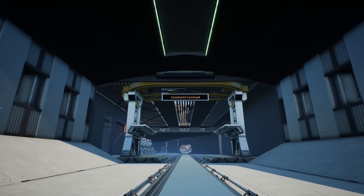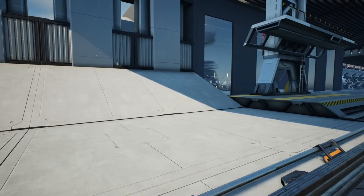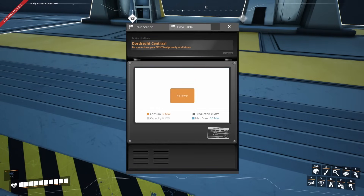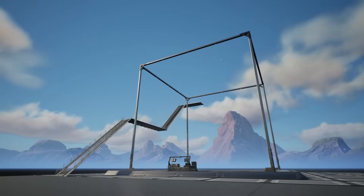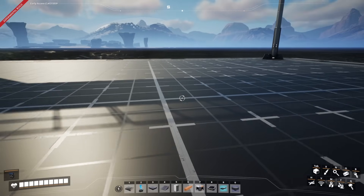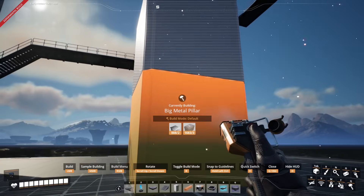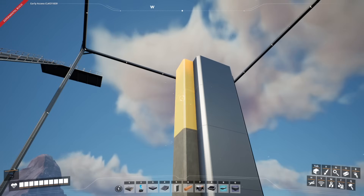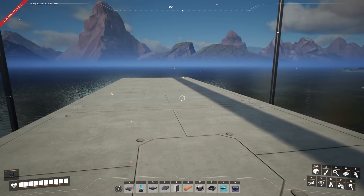We can't do that train station until we get the monorail done, which is going to be the one above our central storage. We should rename this but I have no idea what to call it, so let me know what you think we should name this station in the comments below. To build the monorail we'll start with large frames and add concrete on both sides, then add beams along there.